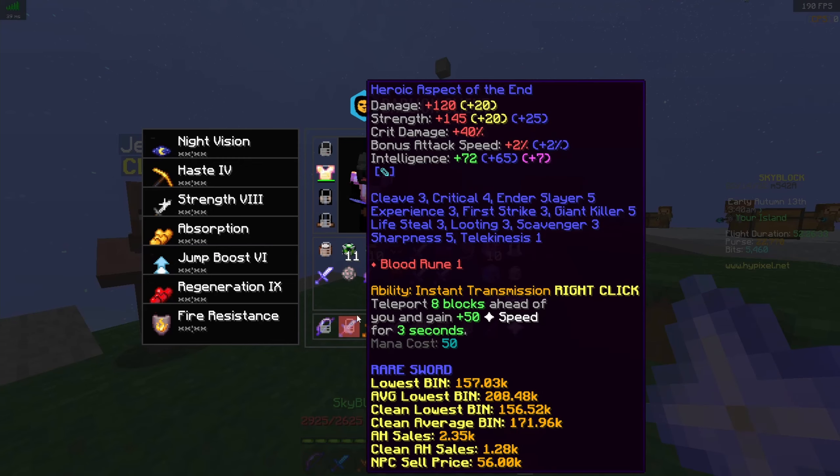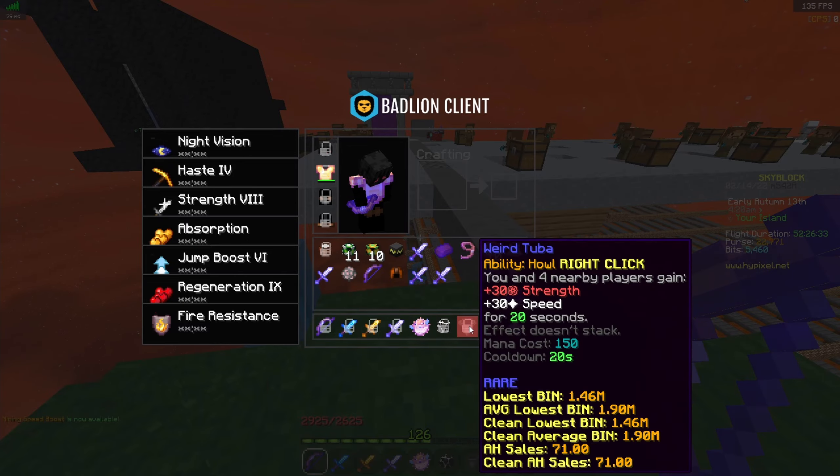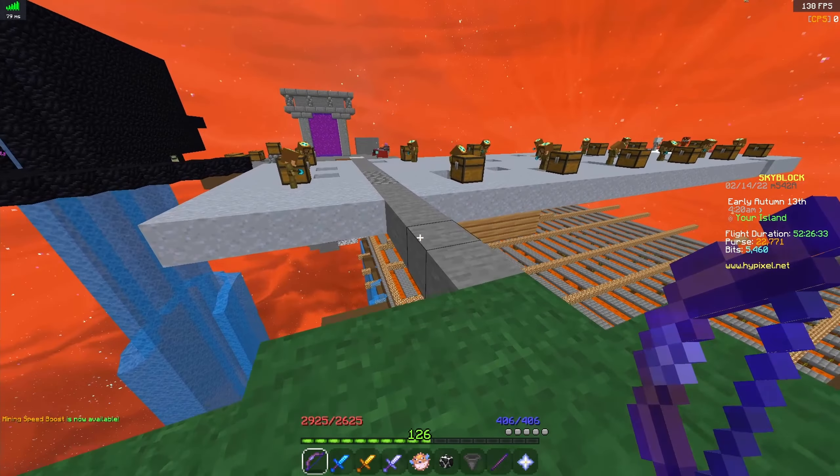You'll also need an ancient Zombie Chestplate, all ancient Reaper Forge five-star with Growth V, Protection V, and Fortune enchants on it. Then a Juju bow with Soldier III, Overload V, and Power VI. You're also gonna need a Zombie Sword for healing, a Voodoo Doll if you're having trouble with mini bosses, a Dungeon Orb, and a Wither 2, which is actually really important.